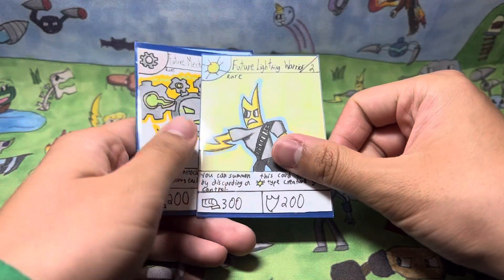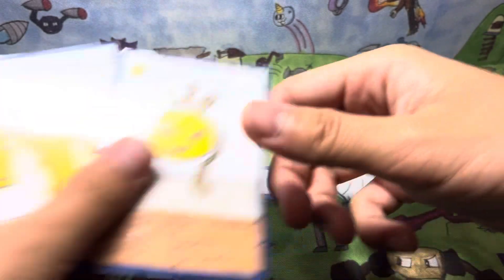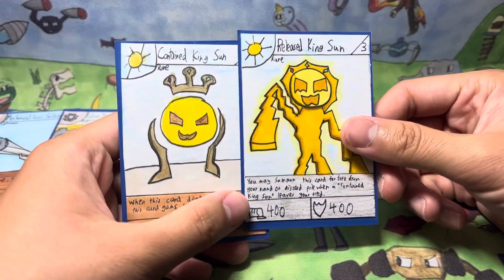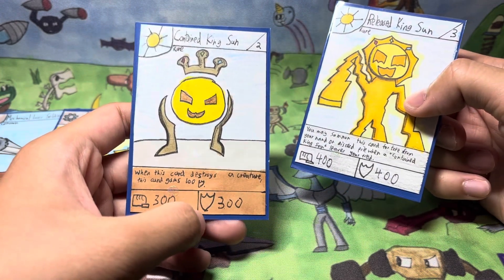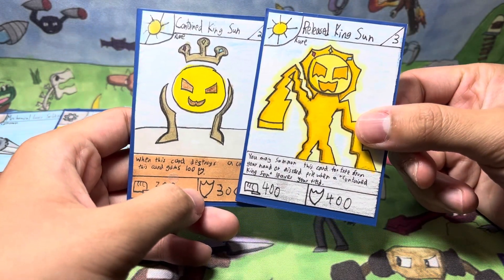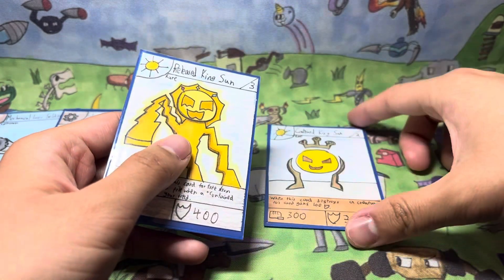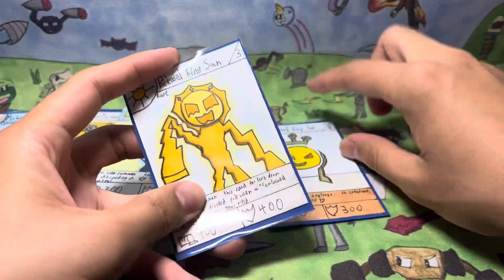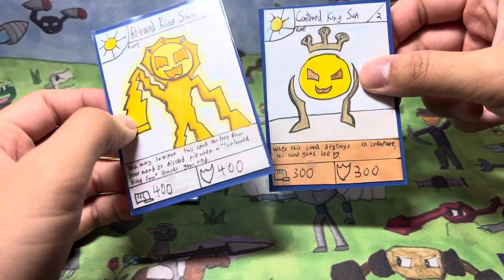After that, there was another prototype future card I made — both of them were light-types, funny enough. We have Released King Sun and Contained King Sun. Contained King Sun's effect says when this card destroys a creature, it gains 100 defense — the classic light-type. But Released King Sun says you can summon this card for free from your hand or discard pile when a Contained King Sun leaves your field. So these are both ideas like future cards — Contained King Sun leaves, Released King Sun comes forward, which is a pretty good stage 3 effect. I have a lot of Released King Suns in my booster pack, but I didn't get Contained King Sun.